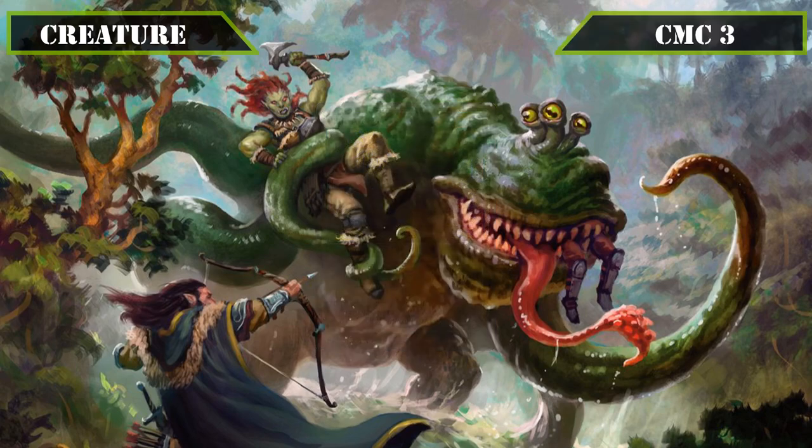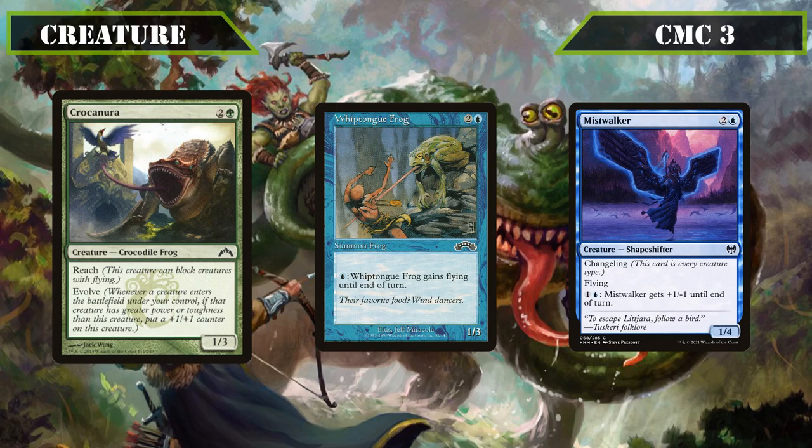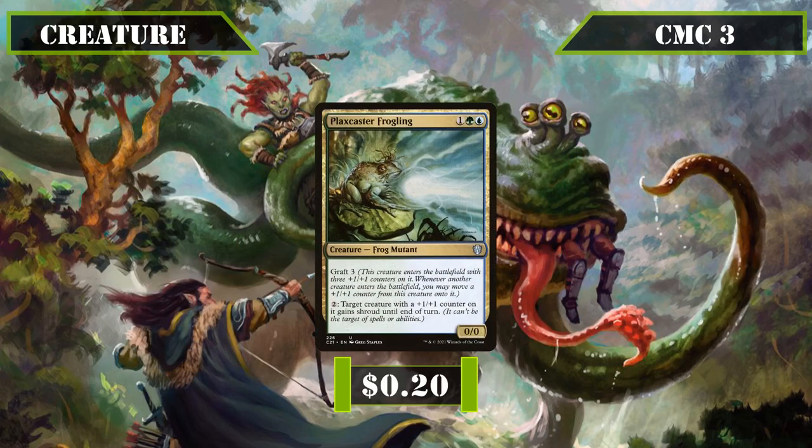Now entering the CMC3 slot we start with some additional frogs: Croconura, Whiptong Frog, and Mistwalker. Croconura is a 1/3 with Reach and Evolve, giving us a decent defensive stat line that grows over time as we play our bigger creatures. Whiptong Frog is another 1/3 that allows us to pay a blue to give it flying until end of turn, more easily allowing it to swing in and keep milling us. Mistwalker is a 1/4 flyer with Changeling that we can pay 1 and a blue to give +1/-1 until end of turn, serving primarily as another evasive honorary frog to help us stay on the mill plan. Plaxcaster Frogling joins as another frog: a 0/0 with Graft 3 that we can pay 2 to grant target creature with a +1/+1 counter shroud until end of turn, serving as a good way to protect our commander from targeted removal.